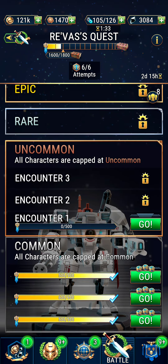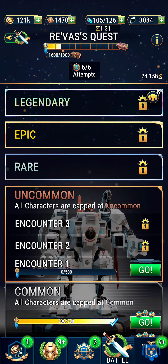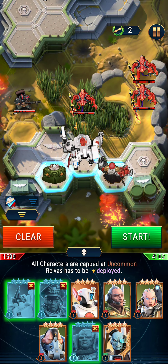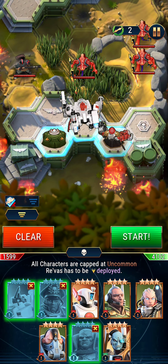It seems like there's only common and uncommon. Every level is like three encounters, so it should be easier for you to make the maximum amount of score.